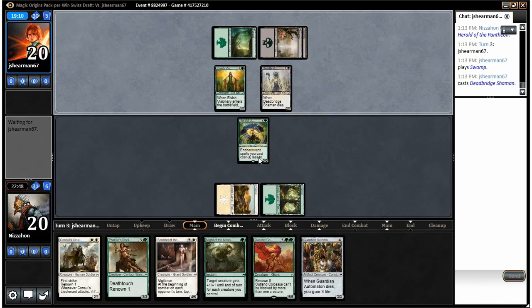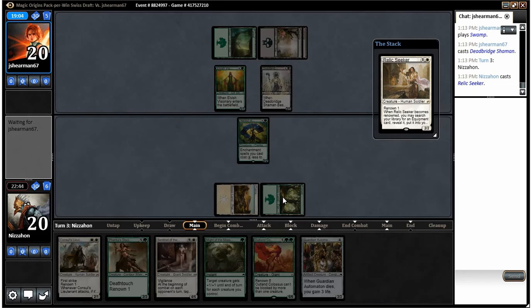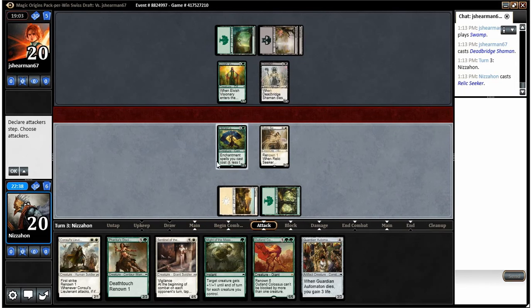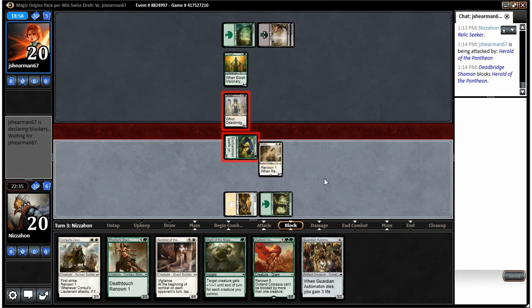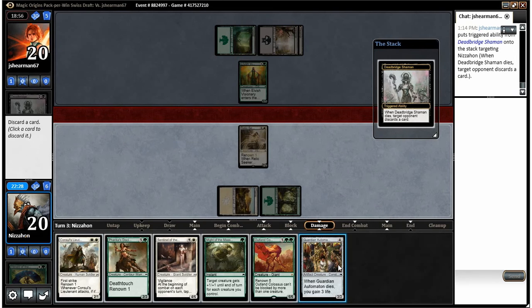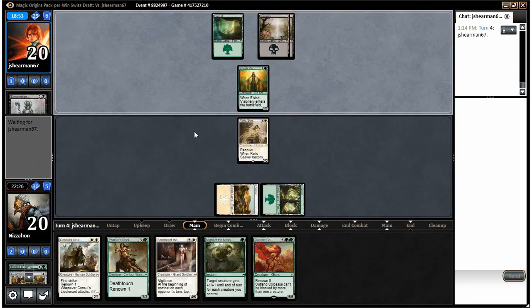Deadbird Shaman — it's gonna beat us up a little bit. We drew another two-drop though, so there's that. I think I do swing here. If I have to discard a card, I'll discard a card — probably the Guardian Automaton. Yeah, I'll discard the Automaton and end the turn there. I did that so that later our Relic Seeker has maybe a clearer path to getting Renown.